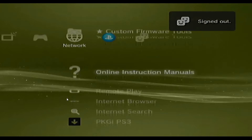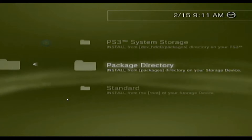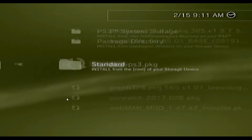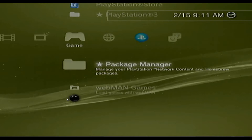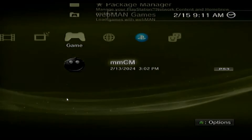You're going to want to go ahead and install PKGI PS3 — install the package. Once that's done, you're going to want to drop the two text files into the USRDIR of that package.